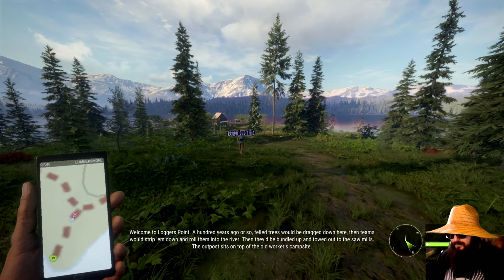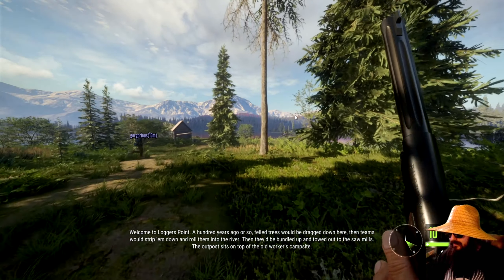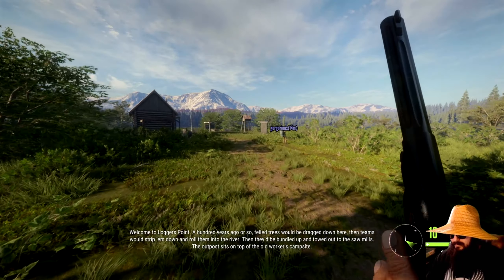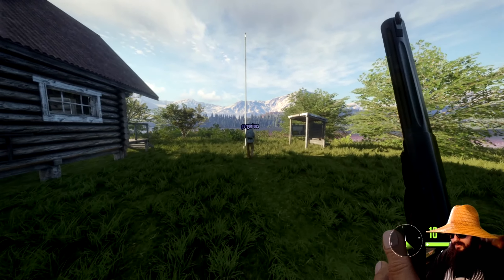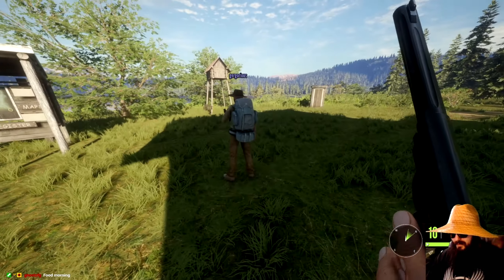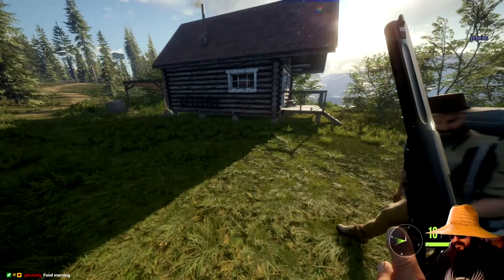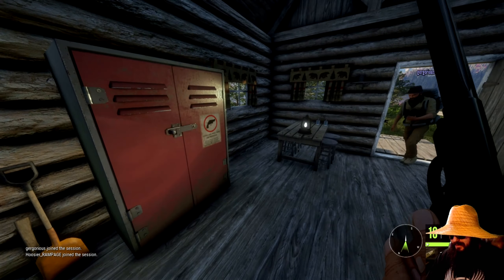Welcome to Logger's Point. A hundred years ago or so, felled trees would be dragged down there. Teams would strip them down and roll them into the river, then they'd be bundled up and towed out to the sawmills. That's the map over there - if you could see something on the other side of the campsite, that's just the other side. This map is gorgeous.